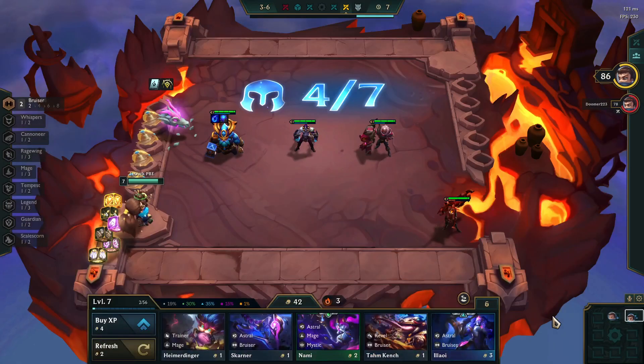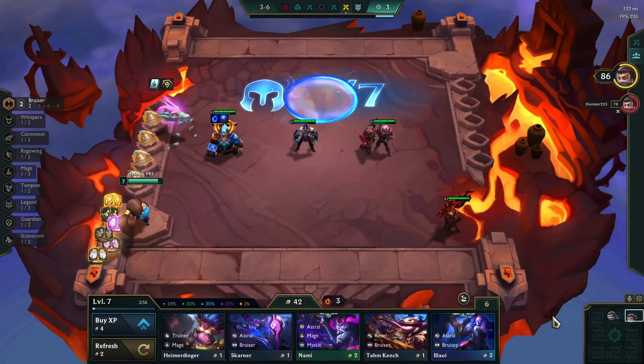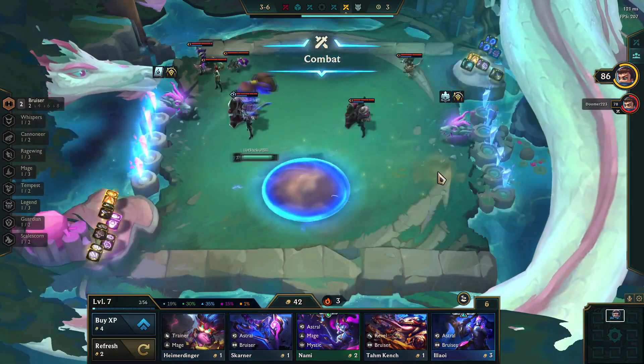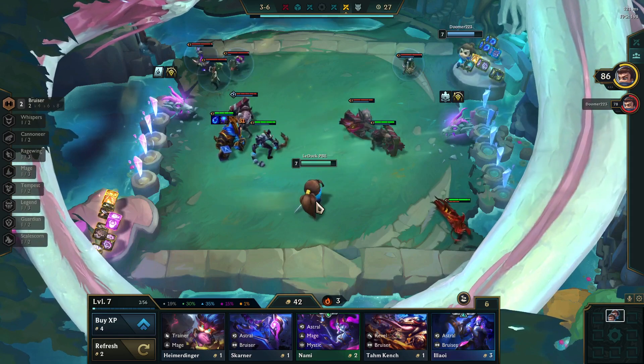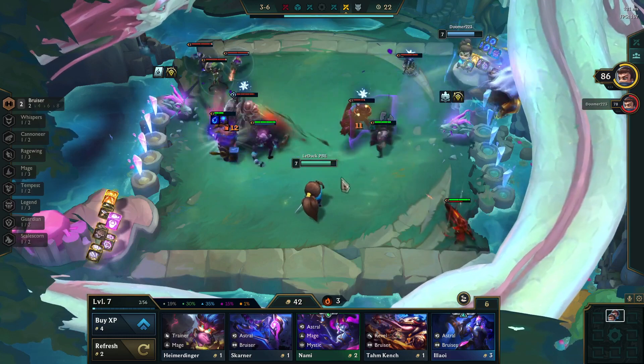When you're playing Ornn you have to scout a lot because you need to know where your opponent positioned his carries. Ornn's initial targeting goes for the furthest enemy. This means that in this example where we have the carry block on the left side and the filler unit on the right side, the initial cast from Ornn is going to only hit the filler unit.